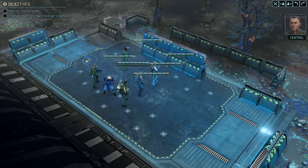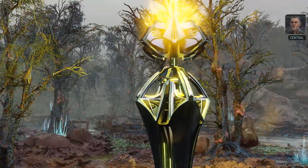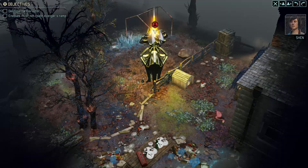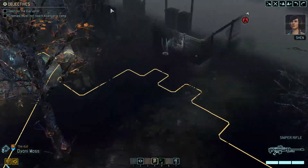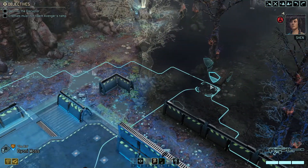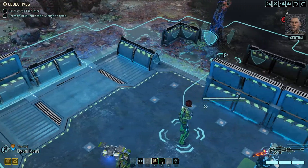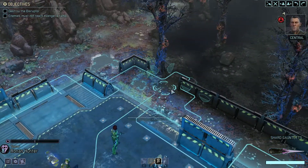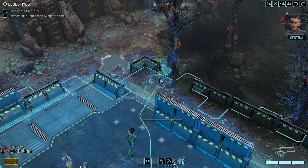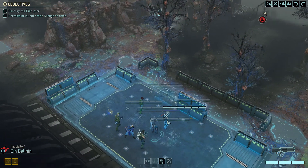Menace 1-5, situation critical. Primary Avenger systems are offline and hostiles are moving to a gate. Commander, we've got a critical system failure. The Avenger is dead in the water. I'm diverting reserve power to the scanners and they're picking up a powerful radiation source nearby. We need to locate and destroy whatever is disrupting our systems. We're picking up heavy comm traffic — dozens of Advent transports are inbound on our position, and they've got battleships in tow. The aliens are sending everything they've got. We have to get the ship off the ground or we may not make it out of this one.